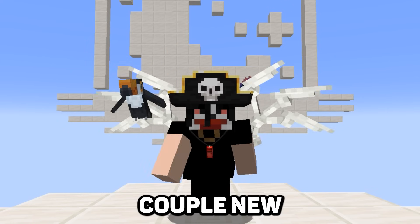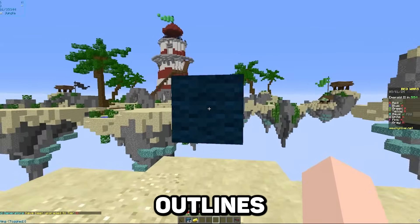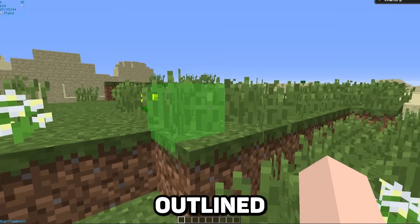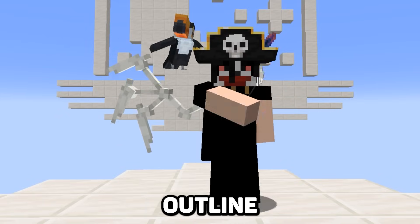Aside from render modes, there are also a couple of new features inside the Block Outline mod. Now you're able to pick whether you want your outlines and overlays to only affect the side of the block you're looking at. On top of that, you're even able to toggle if you want foliage to be outlined if you're using our Hide Foliage setting. And that pretty much wraps up our revamp to the Block Outline mod.